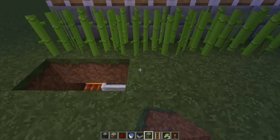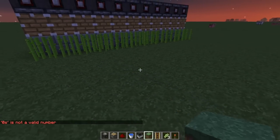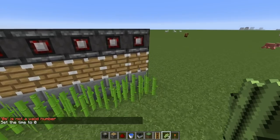Cover this back up. Let's do time set zero — not a valid number, there we go. If you leave it like this you'll be able to come over and collect the sugarcane by hand, otherwise the minecart is going to pick them up.